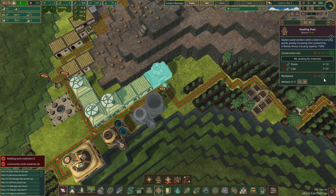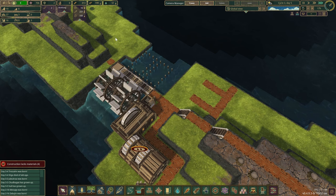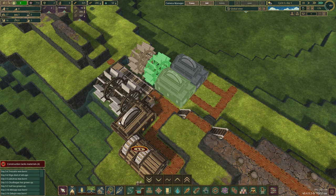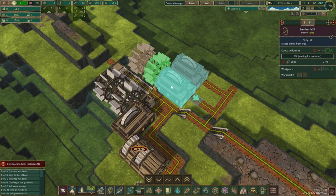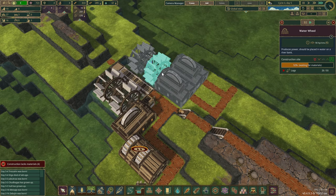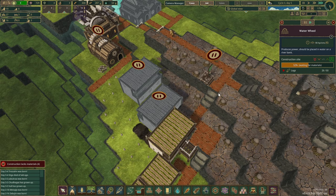Beavers' hauling post is right over there — that should be the top priority. Everything's growing pretty slowly right now — everyone's waiting for planks. So we've done a quick priority shift: highest priority for the wheel, then the lumber mill, then the second one, and eventually the third one. Just keeping an eye on how quickly they can get this built.